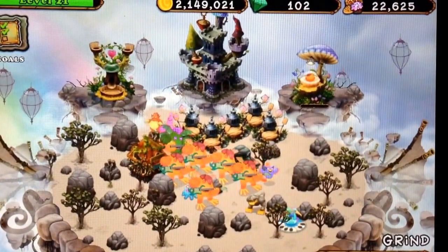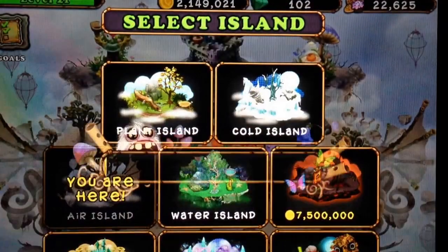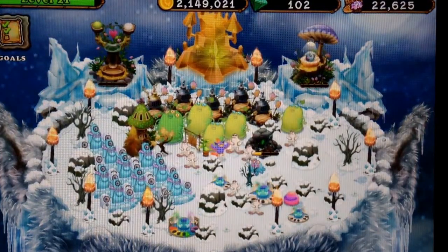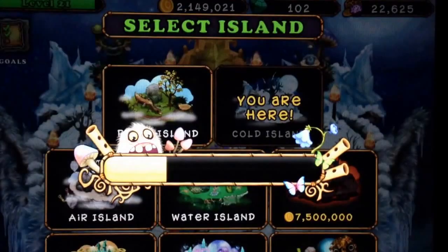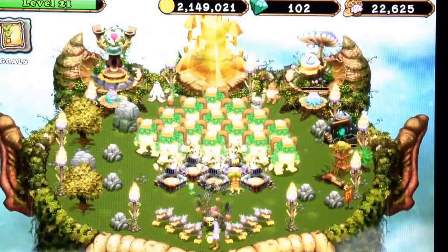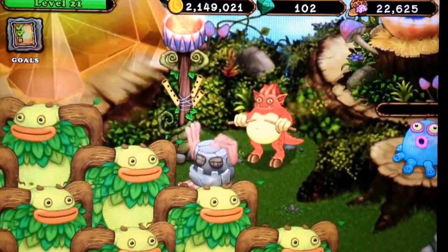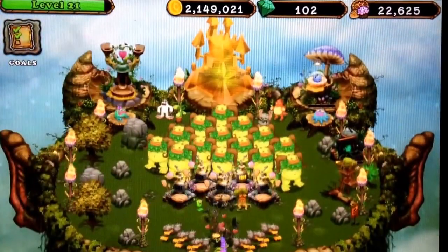So we are going to try and breed a Rare Drumpler tomorrow on this island here. I thought I had another Drumpler — there he is. So we are going to breed a Drumpler here tomorrow as well, try and breed a Rare Drumpler tomorrow. So I'm going to leave both of these breeders empty. That works out really, really well.